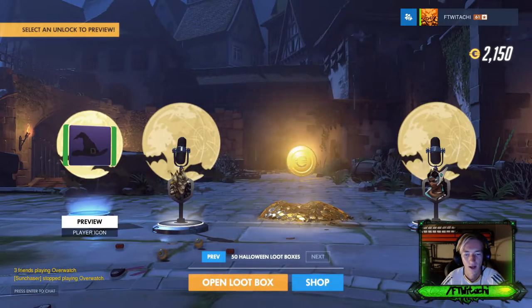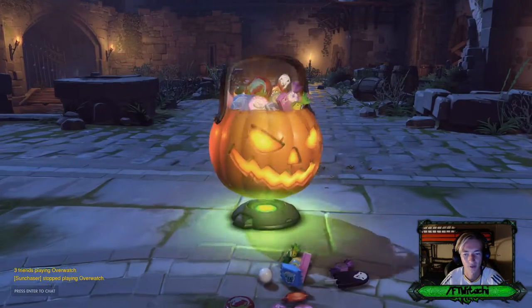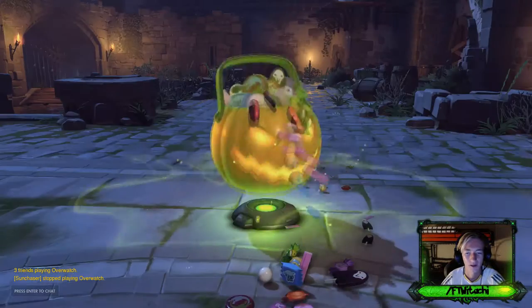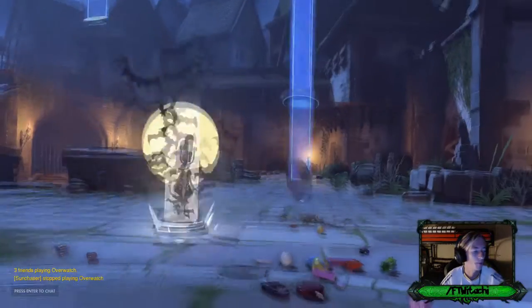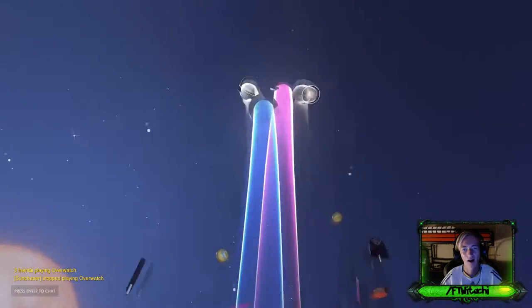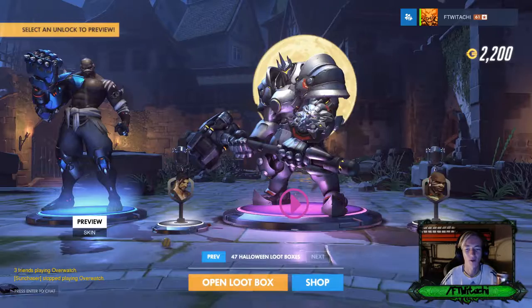I like the little Halloween theme music in the background. We got Junkrat right there so let's keep it going. The theme music's pretty good. It's giving me emotes and coins so far — give me some legendaries. I love this loot crate — little pumpkin with candy. Does anyone actually use a pumpkin to collect candy? I usually use a sweeping bag to go all out.